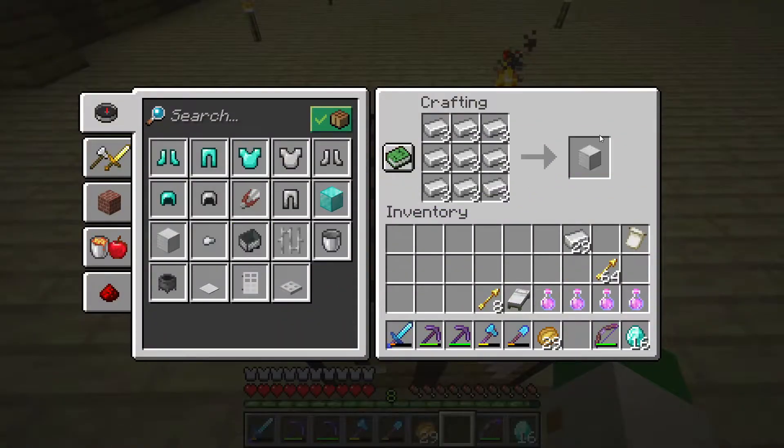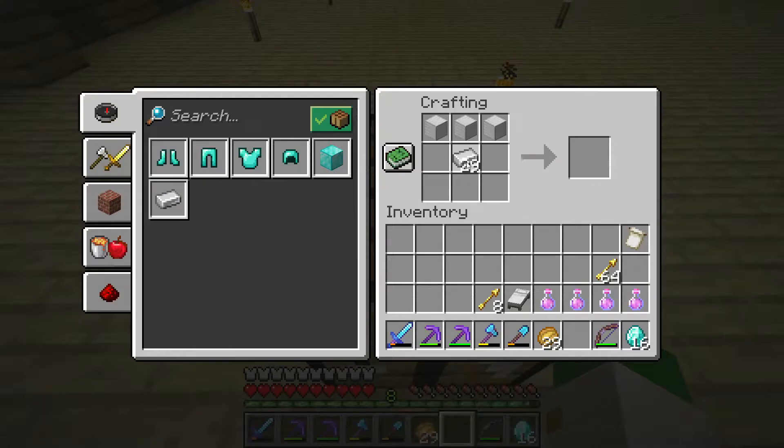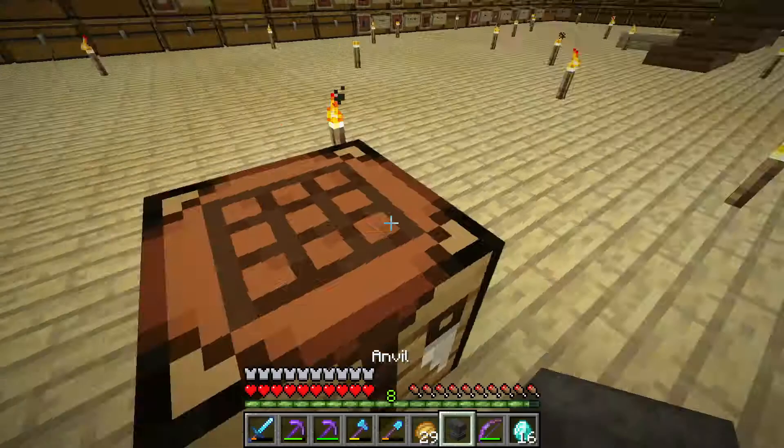We'll craft ourselves up some blocks of iron and then make the anvil shape in the crafting grid. There we go. Perfect.